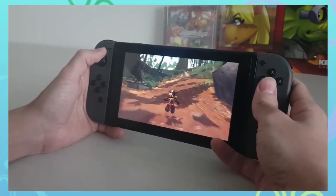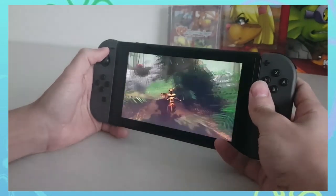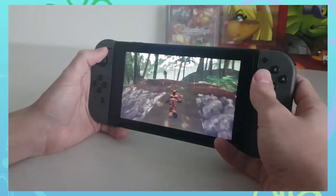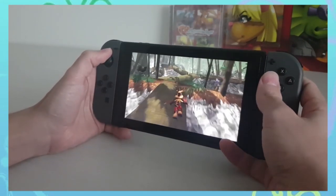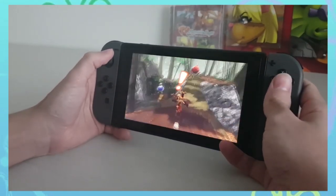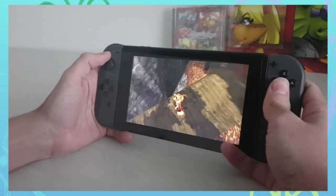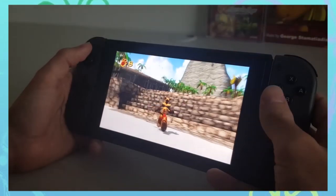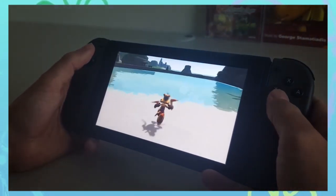It looks really smooth and solid — there don't appear to be any performance issues. They do cut the clips so you don't see the same clip for more than 10 to 30 seconds, so it's hard to judge sustained performance. But from the looks of it, the game runs perfectly fine — pretty pristine and clear. I'm really excited to get this on the Nintendo Switch. I think it's such a great game to play on the go, just jumping in and out of it like I do with a lot of other platformers.